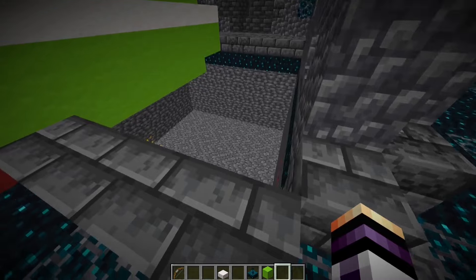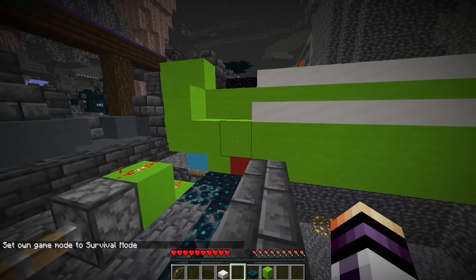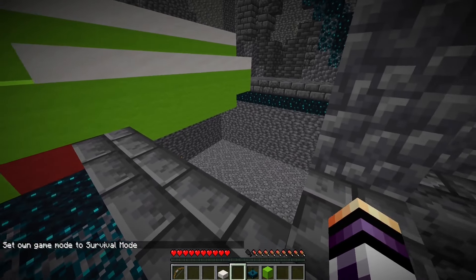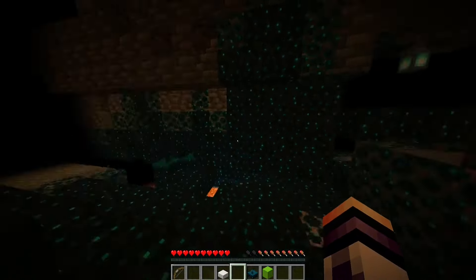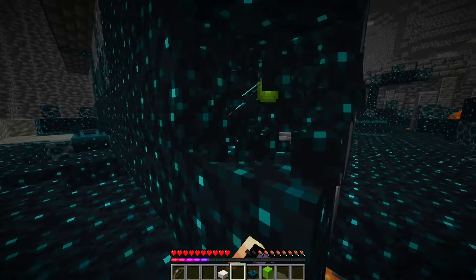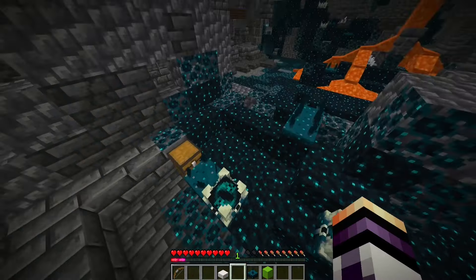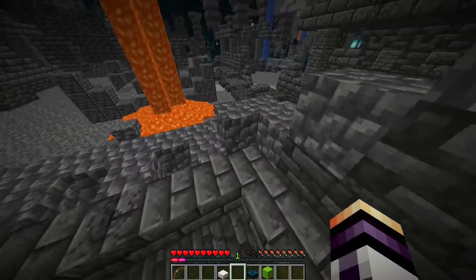I will start to summon a warden here. So we switch to survival, and in a short time a warden should appear here. Now we need to go farther from that because we don't want to be affected by the warden's sonic boom. And as you can see, the warden didn't appear, and we are safe to loot the entire ancient city.